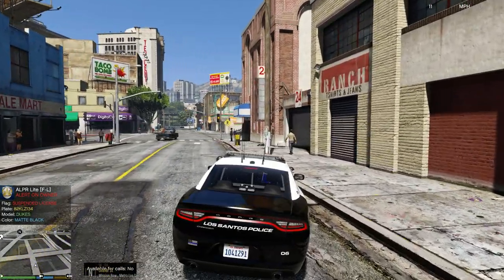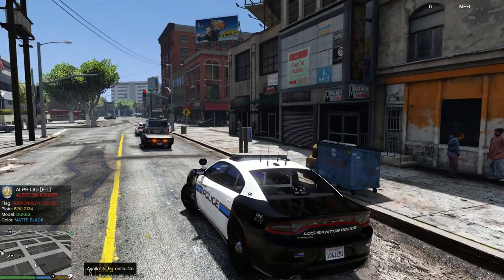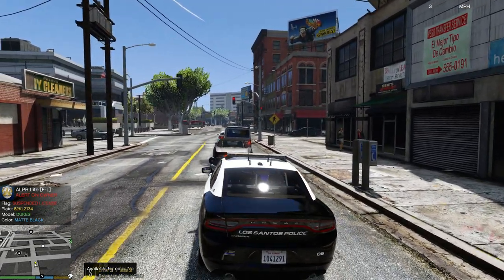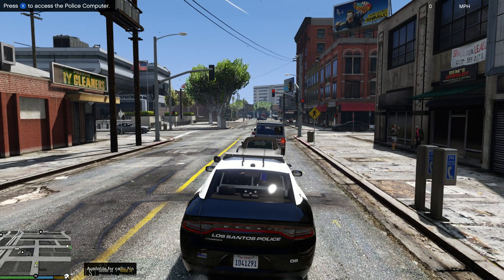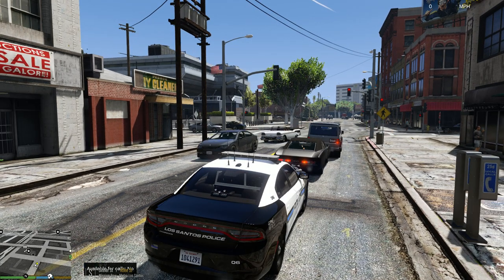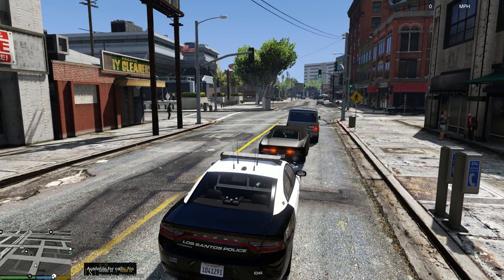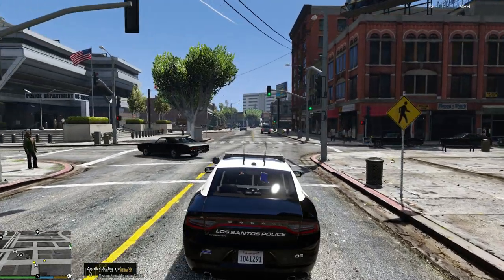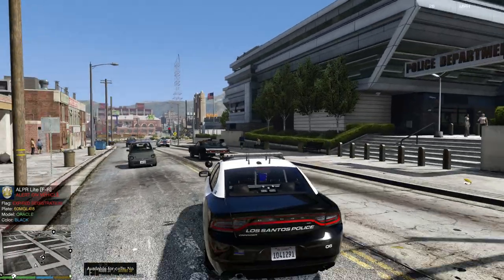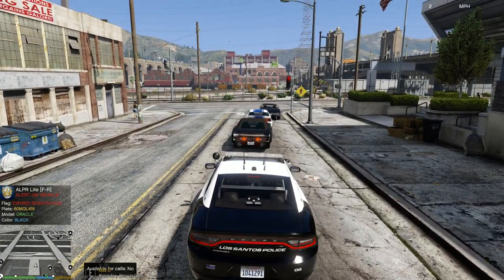Yeah, I want to swing around because that Dukes right there has an expired license. We're going to pull this Dukes over — they have an expired license — so we're going to pull them over and talk to them about it. I don't know why we're sitting here.